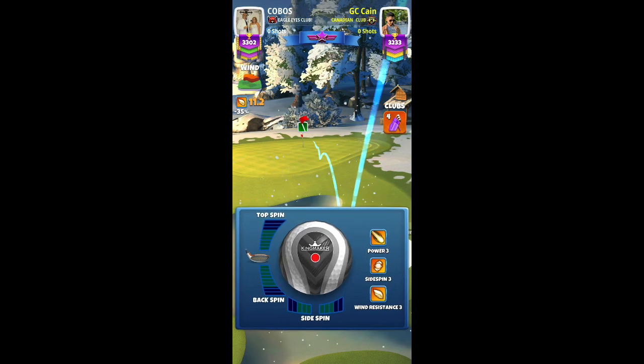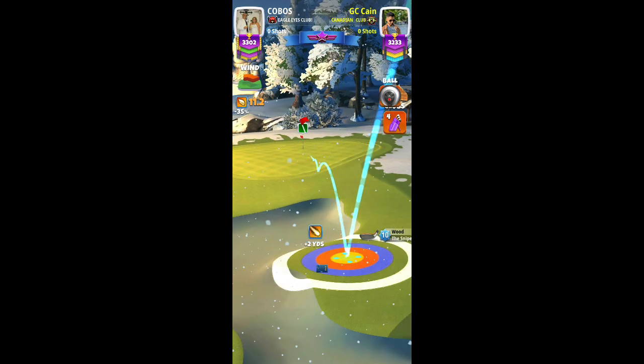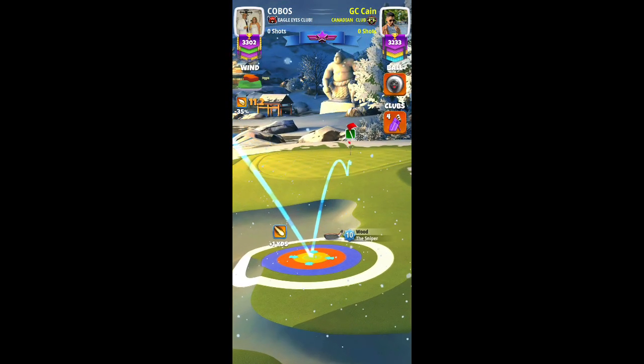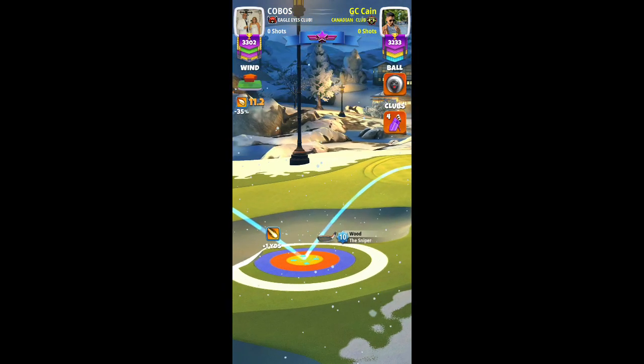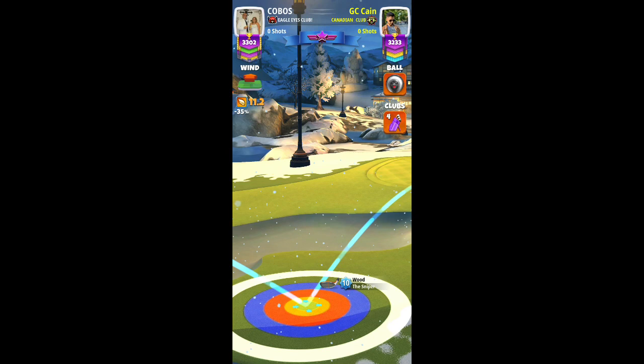For my shot I'm using a Kingmaker along with Sniper level 10, about three and a half bars of backspin and some left spin. My aim is to keep my ball guideline in line with the pin, which I kept a little to the left — that's why I missed it on the left. I adjusted this one for max plus 20 percent.